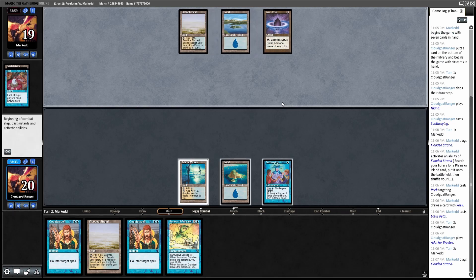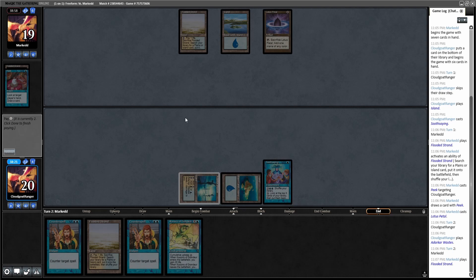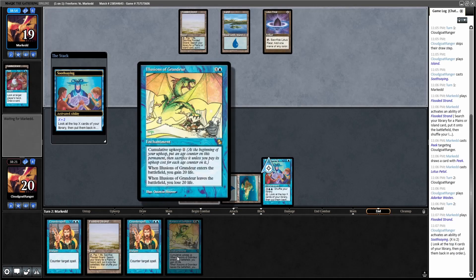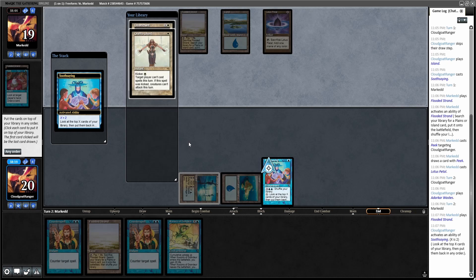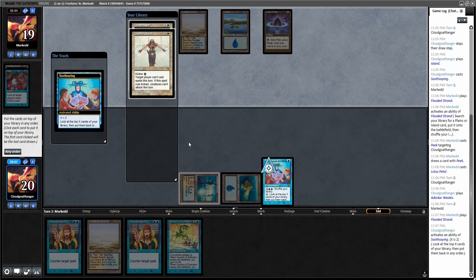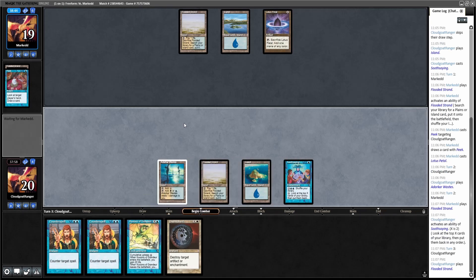The cards in this deck that are white are Disenchants, Orim's Chant, and Erase. I'm a little surprised if this list doesn't have Enlightened Tutor, but that would be able to get a card like Illusions. We'll see how this goes. Orim's Chant and Disenchant — I think I'll probably end up drawing both of these. I kept a Disenchant; maybe it's the Orim's Chant that I actually wanted more.